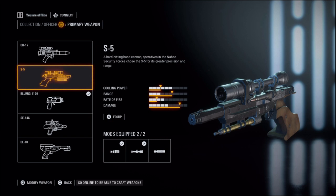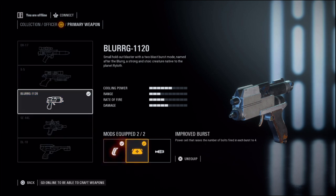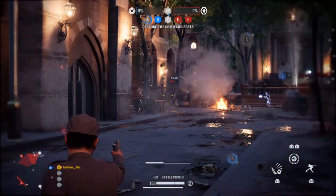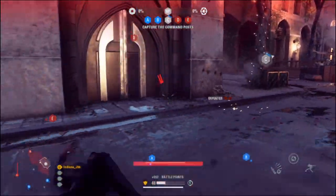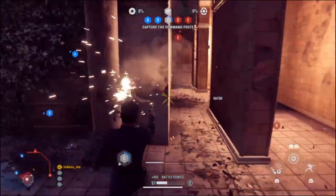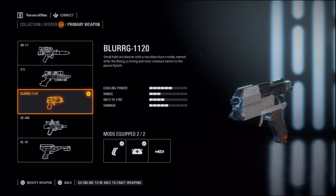The Blurg 1120. This pistol has a two-round burst, but the attachments are really where this pistol sings. They include reduced recoil, improved burst, and exploding shot. The Blurg may be the most popular of the officer pistols. The reduced recoil and improved burst make it an extremely deadly short-range weapon. Maximize headshots with this weapon and you'll never use anything else. The exploding shot makes it extremely volatile and overheats quickly, and the frequency with which you activate the cooling flush defeats any damage benefit you might receive.